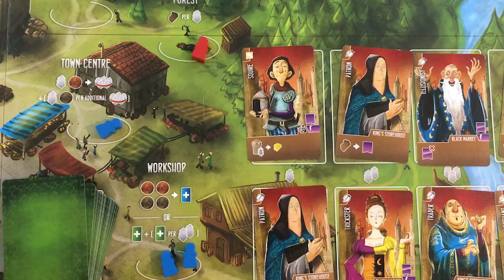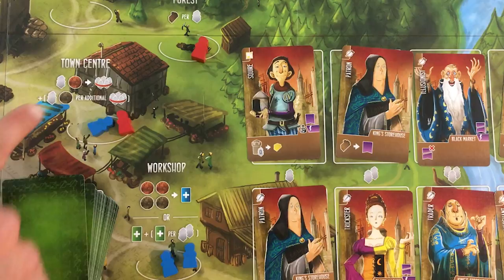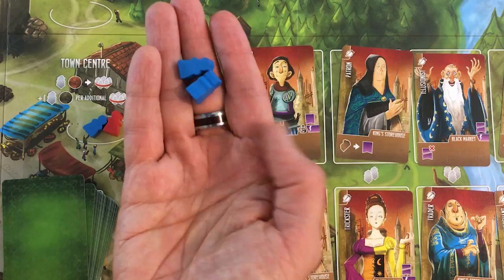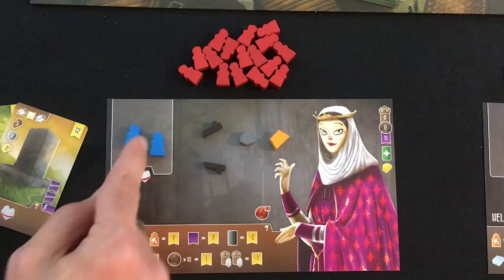I'm going to the town center. Ada's special ability means the first capture is free — no tax. So I arrest both of the AI's workers from the workshop onto my captured area. If I go to the guardhouse later I can turn them in for some silver.